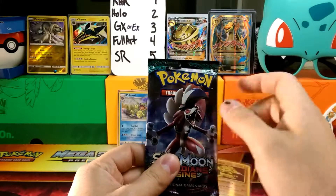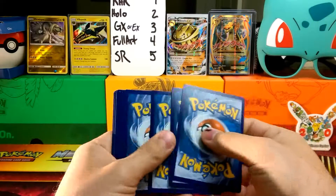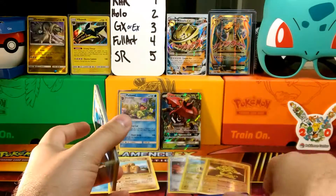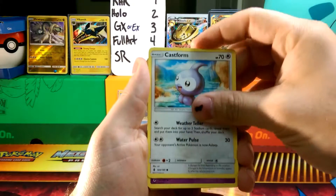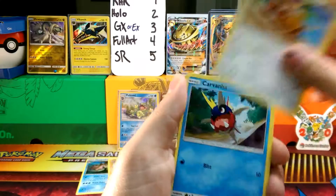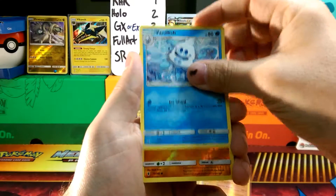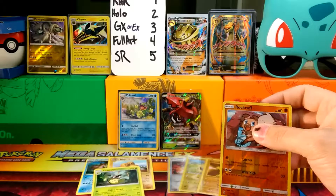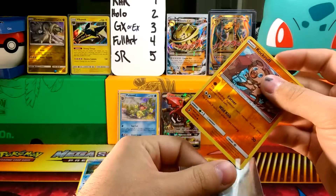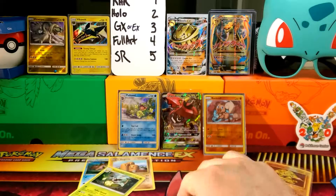Last pack, come on — be good to us. This is not looking so hot. We'll see what we get in this Lycanroc pack. Another Fairy Energy, a Tentacool, Castform, Gothita, Patrat, Carvanha, Kommo-o again, Whimsicott — Wages of Fluff — Vanilluxe with Ice Shard. Our reverse foil is Rockruff — love that. And our rare is Victory Bell. So we got two points total, and I just like Rockruff so he's up there.